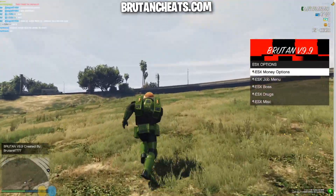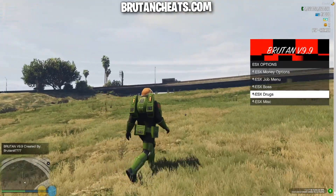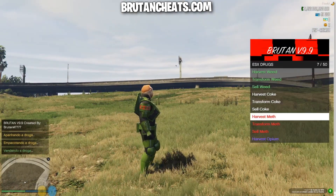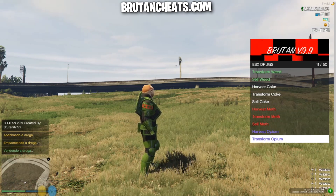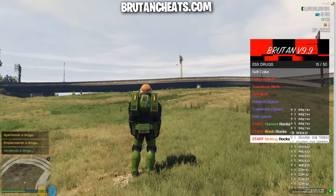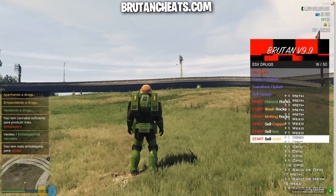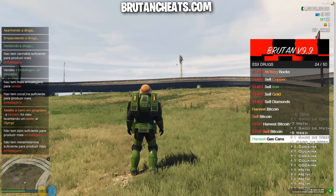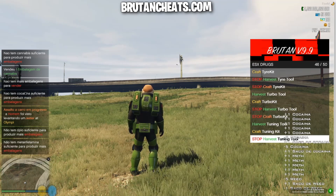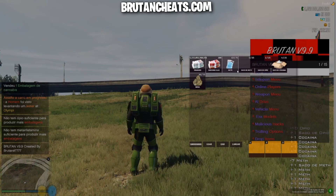Let's go to ESX options again and let me try to add some drugs for example. As you can see I'm harvesting, transforming and selling them. You can see on the right of the screen I'm getting all this stuff in my inventory. Here we have more options for rocks, copper, iron, gold, diamonds, bitcoin and a lot of things. That's pretty cool options — I really like those options on this menu. You can see them in my inventory.